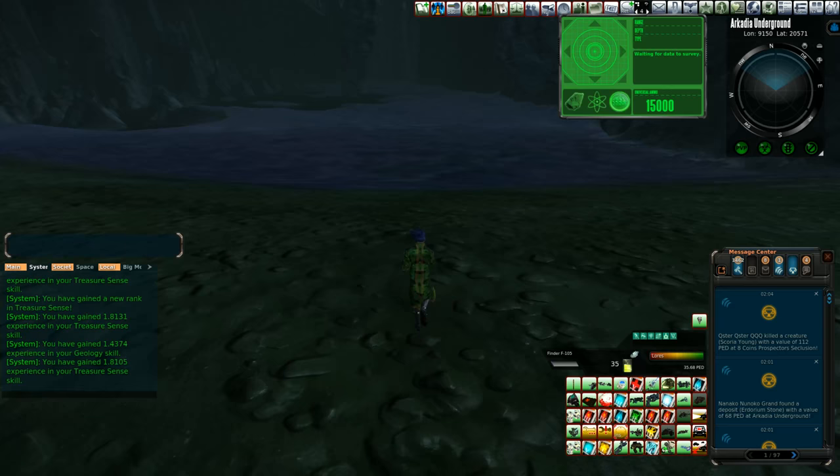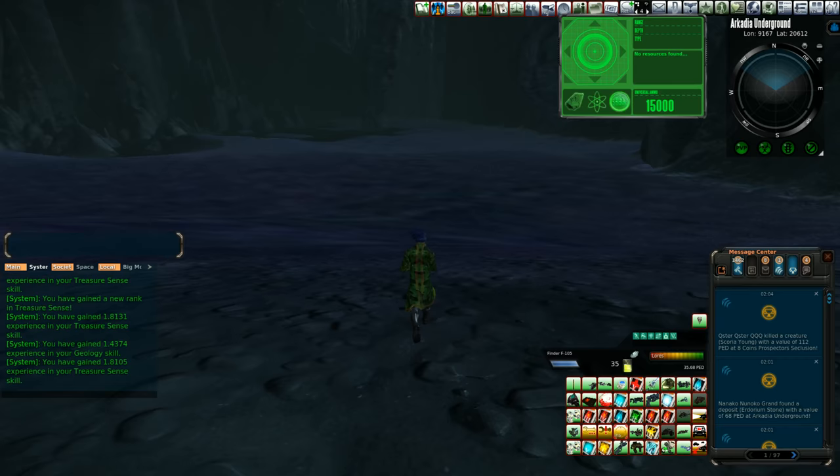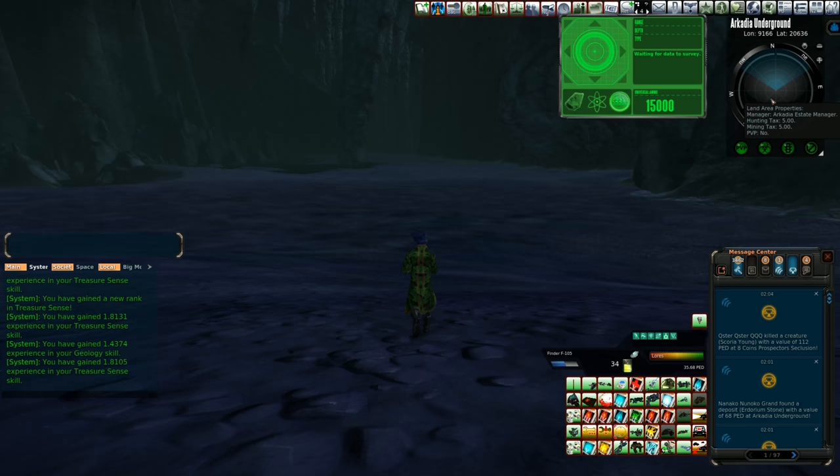Is this water? That's definitely water. Are we going to go swim? Wait, that's not water — that's purple stuff. We're going to mine in the purple stuff. And there does not seem to be any mobs here, so that's pretty nice.